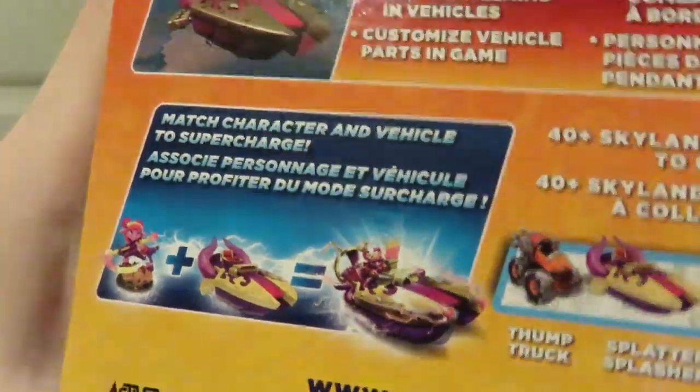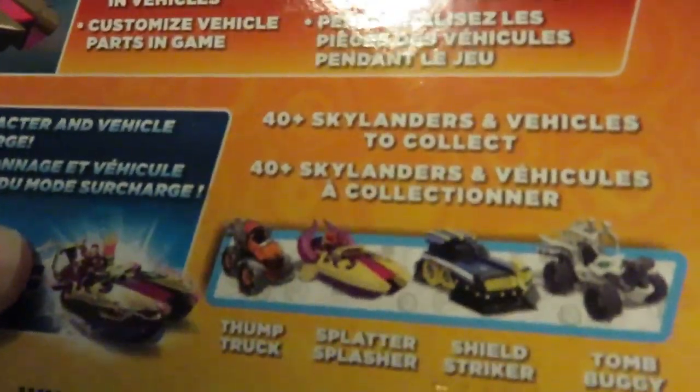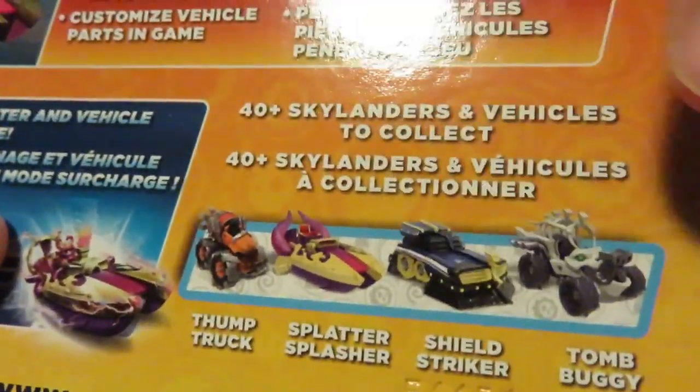Now let's get into the vehicle. You have the Supercharged Combo shown on the box. Then you have some more vehicles listed: there's the Thump Truck, Splatter Splasher — which we're unboxing — and I have not gotten the Thump Truck even though it's out. There's Shield Striker, which I'm going to be unboxing, and Tomb Buggy, which is not out yet.